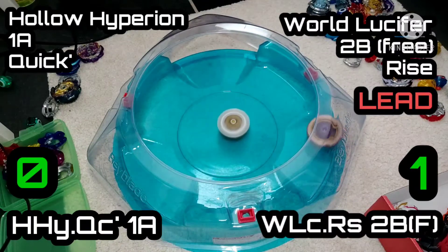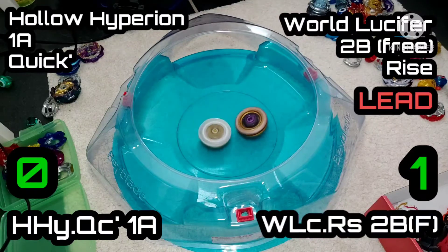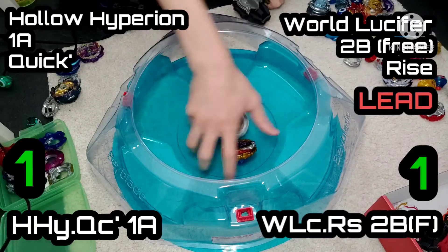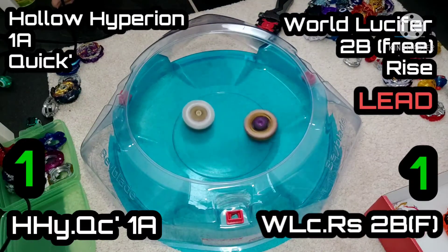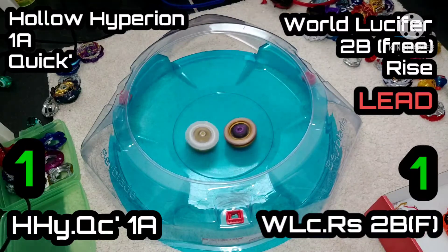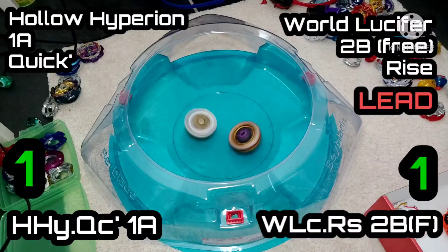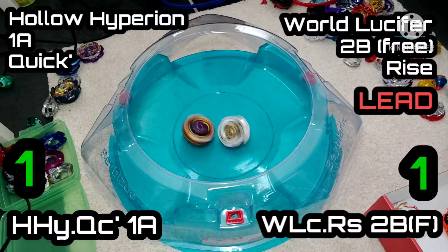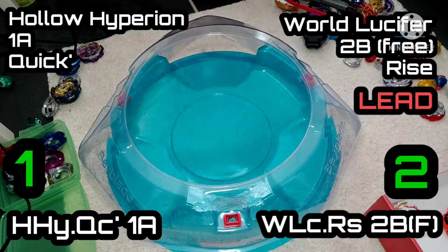A couple of big hits from Holo, which is what you want to see. Weird watching it sit in the center, especially with what is probably the most aggressive performance tip — maybe not as aggressive as the tip that comes with Valkyrie, the name escapes me right now. But it's a 1-1, so nice little matchup. Slowing down again for that Holo base — I was really expecting it to go wild. It's definitely not getting the right kind of friction on the stadium. And there's another win for World against Holo.